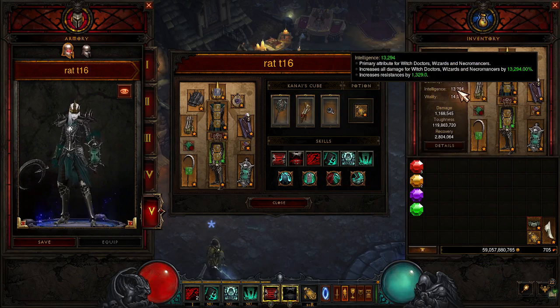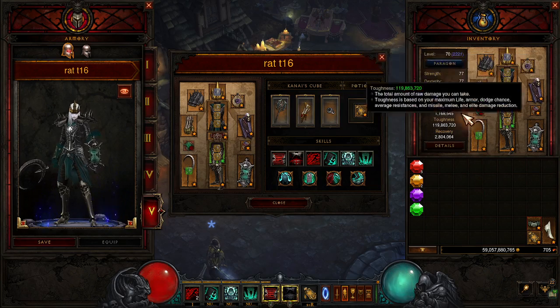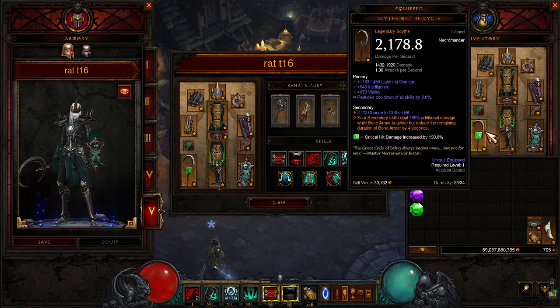As you can see, I don't have very good gear. I'm at 13,000 paragon, which means nothing's augmented, nothing's strong, and I even have one item that's not even ancient.